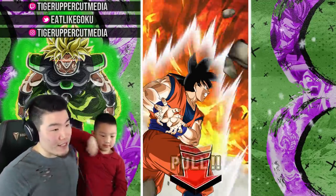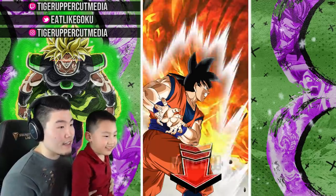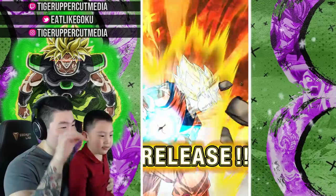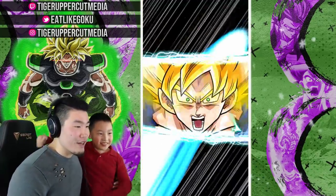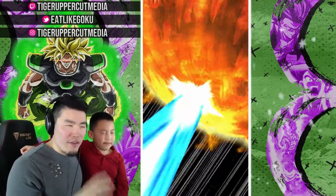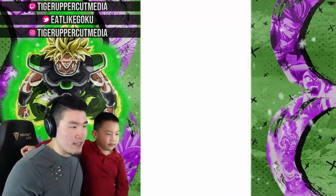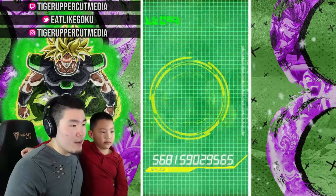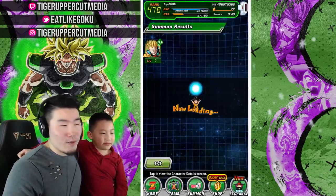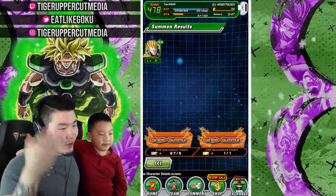Phoenix, why don't you pull for us and see what we get? Okay, so click the screen. Don't click the other thing. Pull down. Release. Alright, so first SSR of the video. I'm pretty sure I have every single unit on this banner, so it's just about dupes this time. And we're getting a GT Vegeta. I believe he's not duped out yet, so we can use that. Keep going, Phoenix.